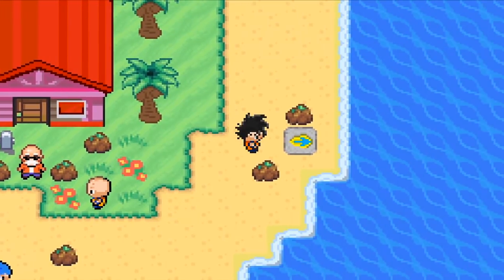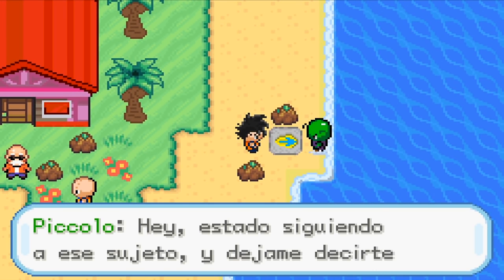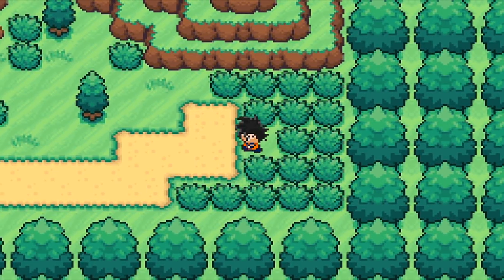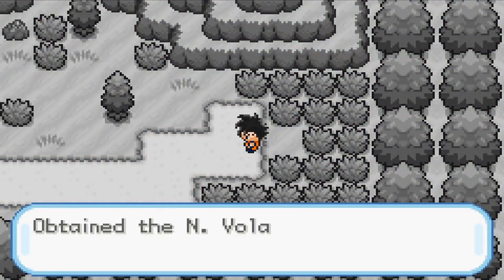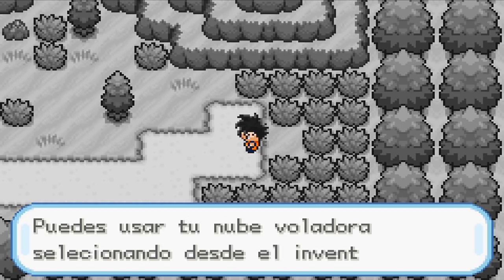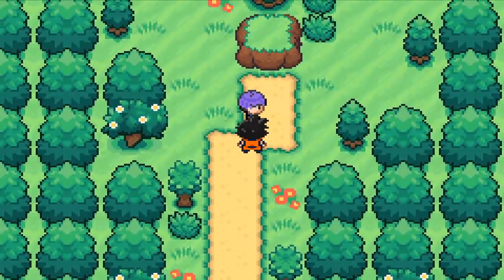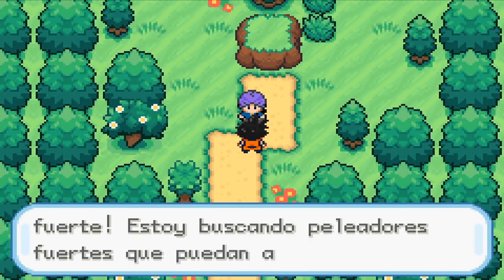Let's try this again. Come on Piccolo — now it works, see? They got little cutscenes too — what the hell is going on over here? What just happened? Key item — what is this? I don't care, never mind.